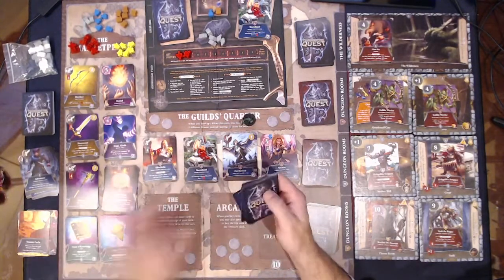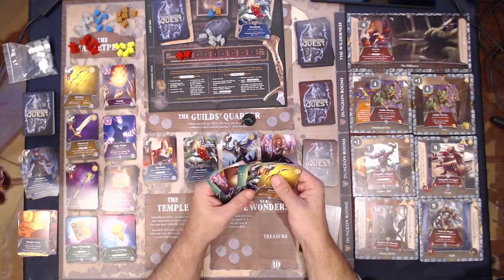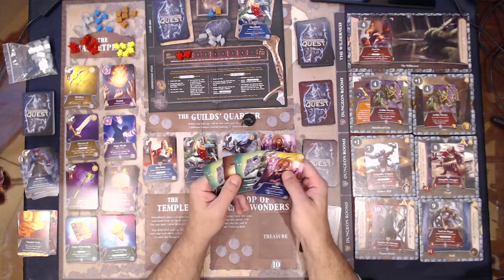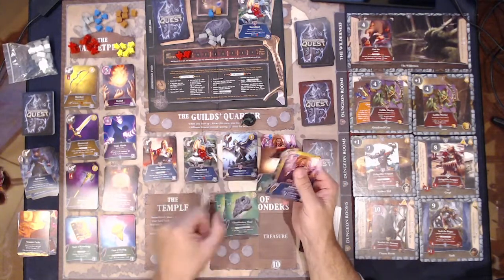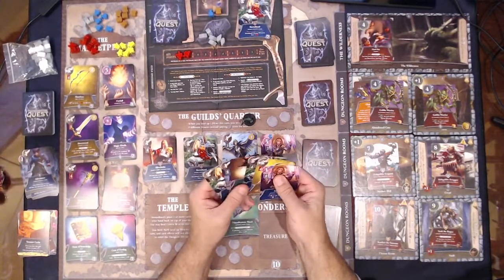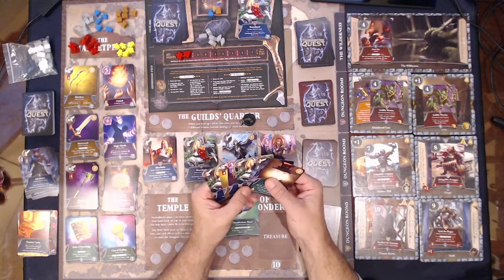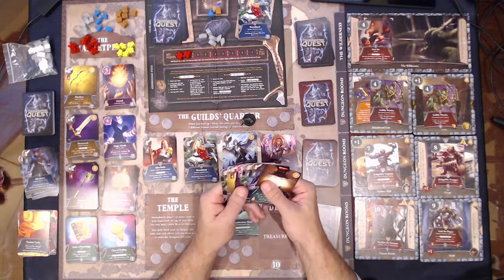That guy gave us treasure and two XP. Where's our spell? I could have sworn we bought a spell. The dwarf can hold the bow — doesn't get the bow damage but that is four, five. If you have a wound, draw a card — so we will do that. Oh, we got plenty to go kick some ass now.